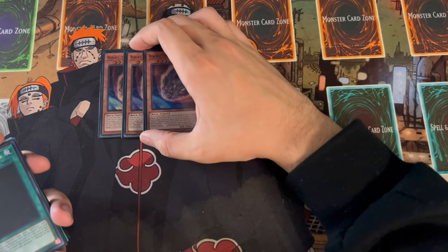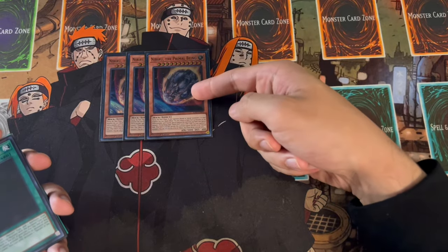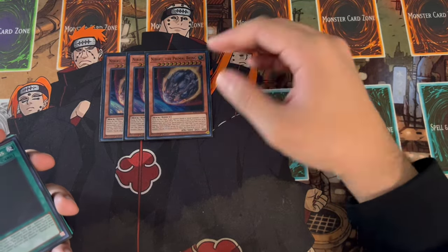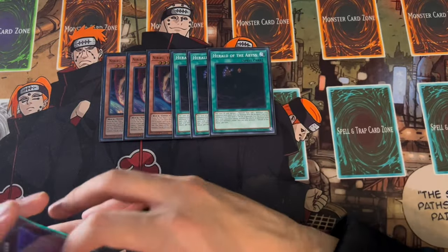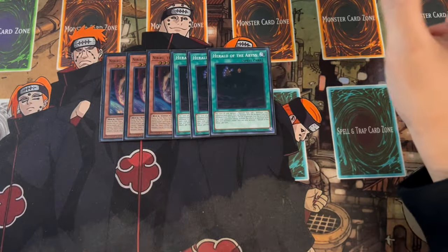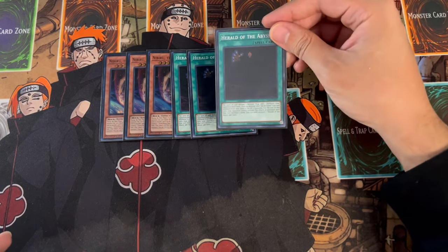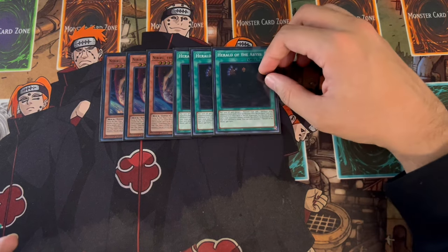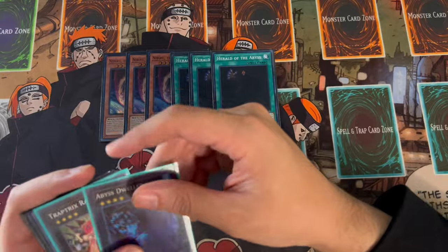Nibiru is very powerful in this deck - being able to put this monster on your side of the field, if it's pointing to Equimax it can help you OTK. If it's not pointing to Equimax, it's a big monster for you. I'm playing three Herald of the Abyss. I know we're playing Kaijus, but I hate Purrely - it's one of the most annoying matchups. Herald is actually really good spot removal against anything, but against Purrely you really need this a lot of the time if you don't open a Kaiju.